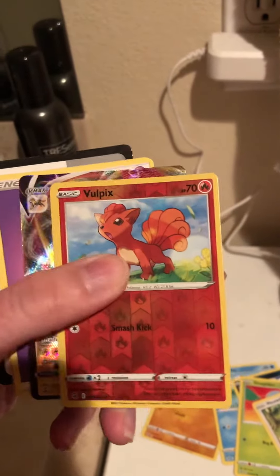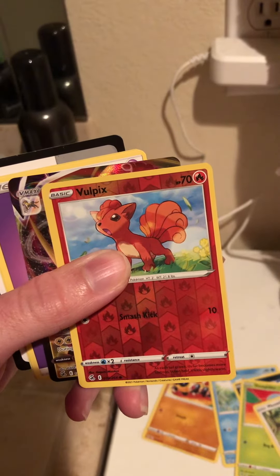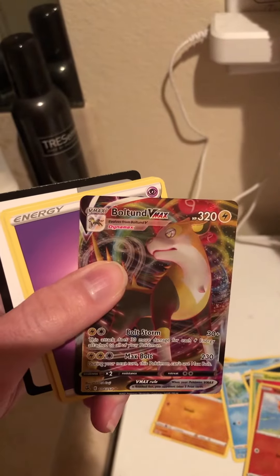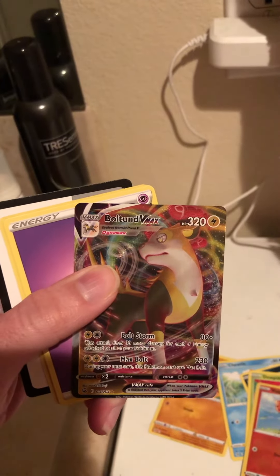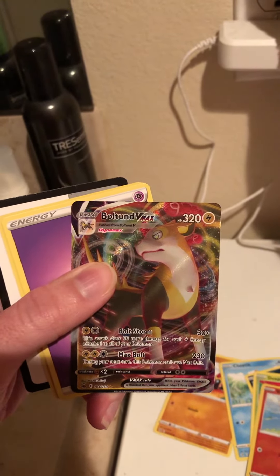I got a Vulpix — I think that looks good — 70 health points. Oh, interesting. I got a Bolton VMAX. I think that might be worth a certain amount of money.